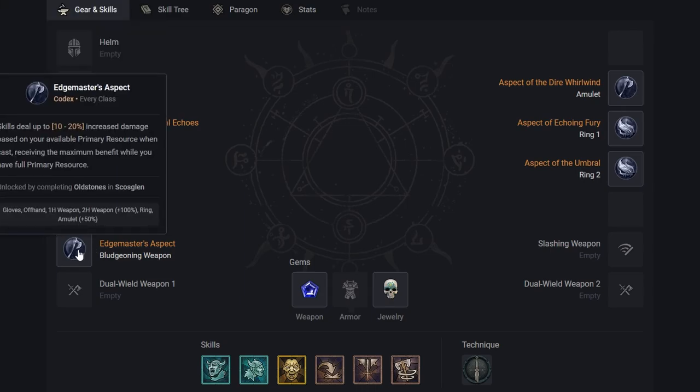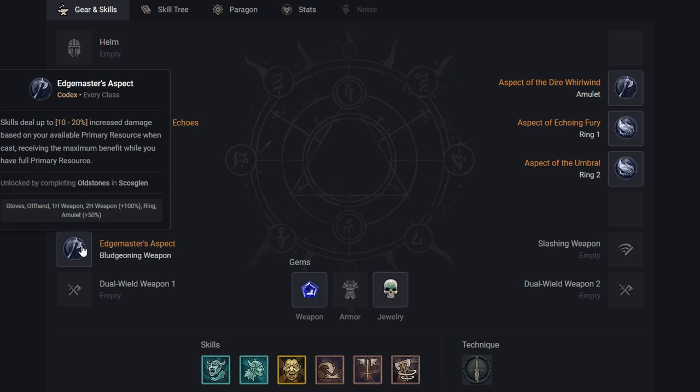Next up we have the Edge Masters aspect — another legendary aspect to look out for while leveling in Diablo 4. Skills deal up to 10 to 20% increased damage based on your available primary resource when cast, receiving the maximum benefit while you have full primary resource. This one is really strong and is unlocked by completing Old Stones in Skull's Glen.